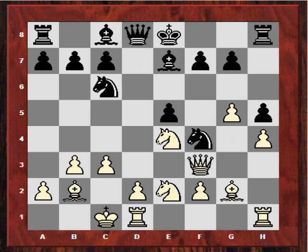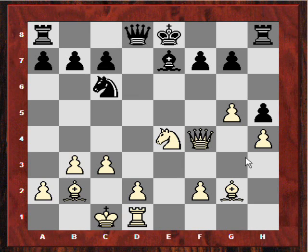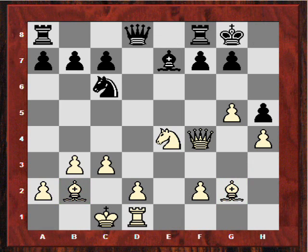But he just plays Nf4, creating the threat of Bg4. I thought let's just sack the exchange here for a pawn, because I'm getting in my plan of d4. These bishops are going to be quite strong later on and he hasn't got an opposing light-squared bishop, so hopefully I'm going to gain some pressure. Also, where is he going to castle? He can't easily castle queenside with Qd7 and castle, because I can always threaten to play Bh3 — for example, Qe3 threatening Bh3. So actually he castles on the kingside.